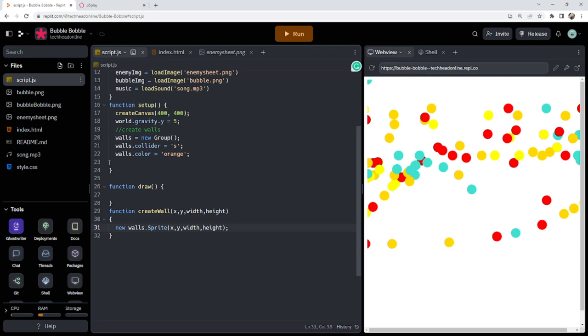I could write that line every time I want to make a wall, but having a little function is better practice, especially if you're making a new level with lots of walls. I'll also make a similar createPlatform function that creates a new platforms.sprite — again taking x, y, width, and height. You could declare the new sprite as a variable if you want to make changes to it, like making one dynamic or invisible.